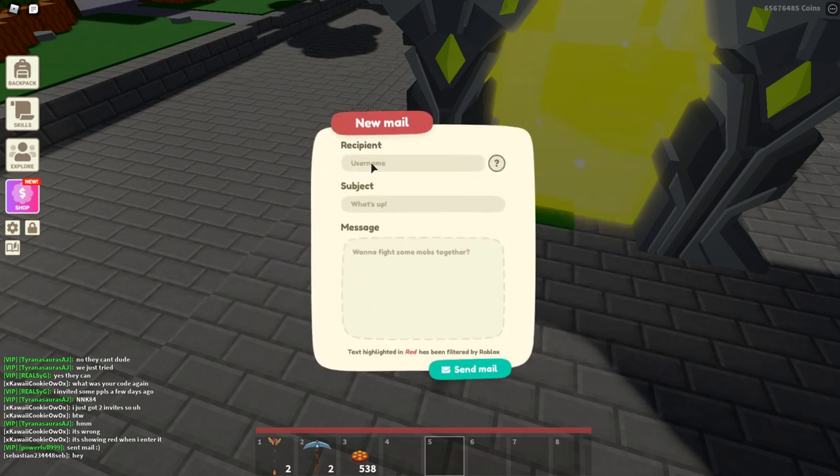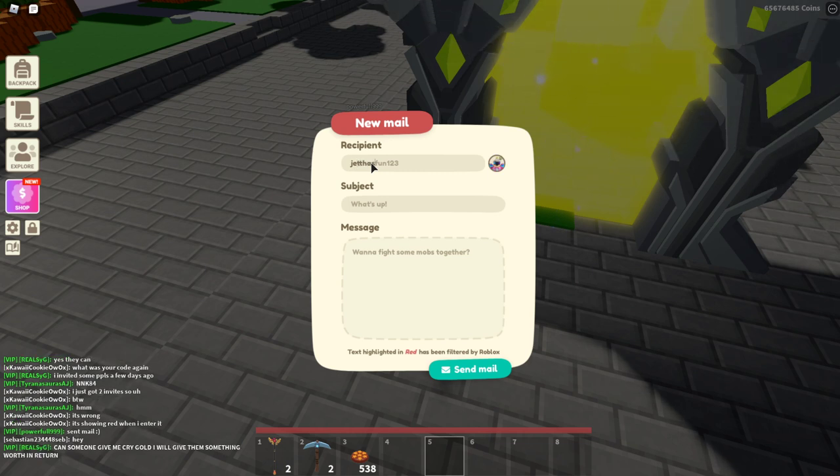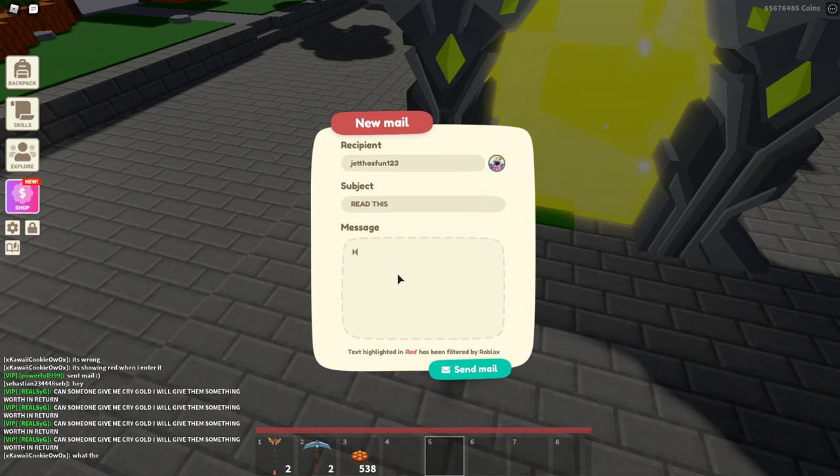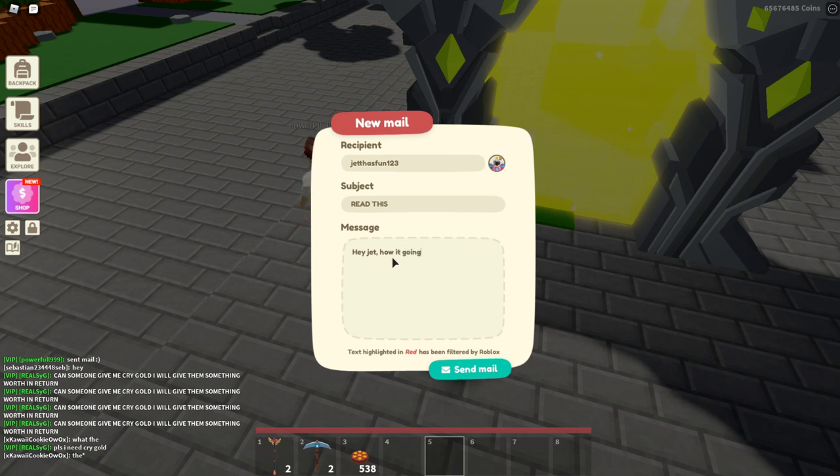Click it, type in the username. I think it does this for all your friends — so if you've got a friend, it'll put the username in. You can say the subject, like 'read this'. And then the body, say 'hey Jet, how's it going?' Basically, you can just put whatever you want. Click send mail, and then boom, that should be sent to him.